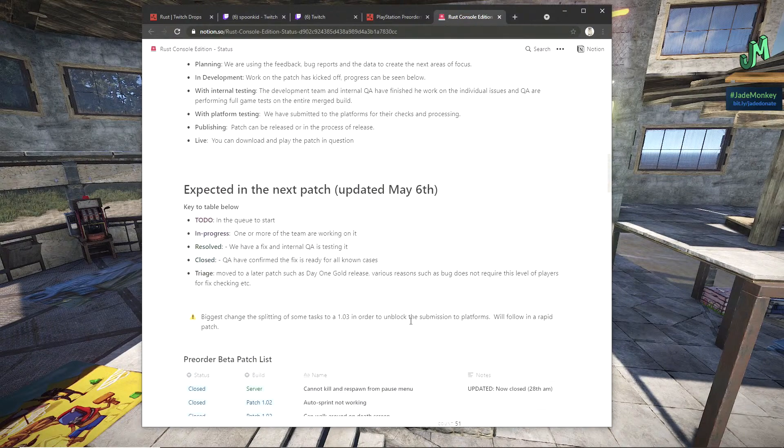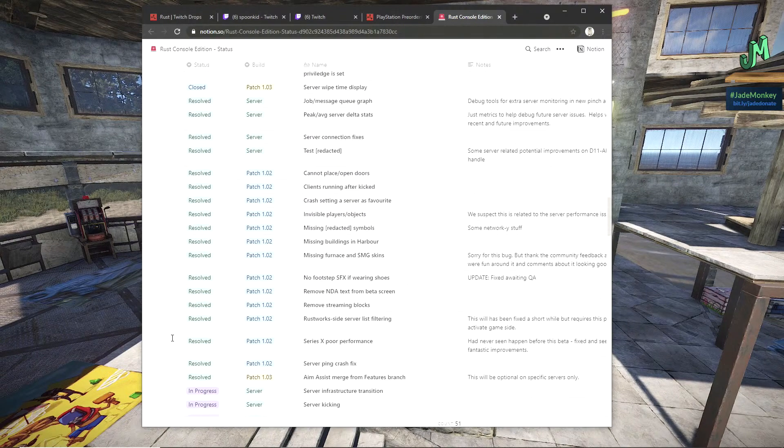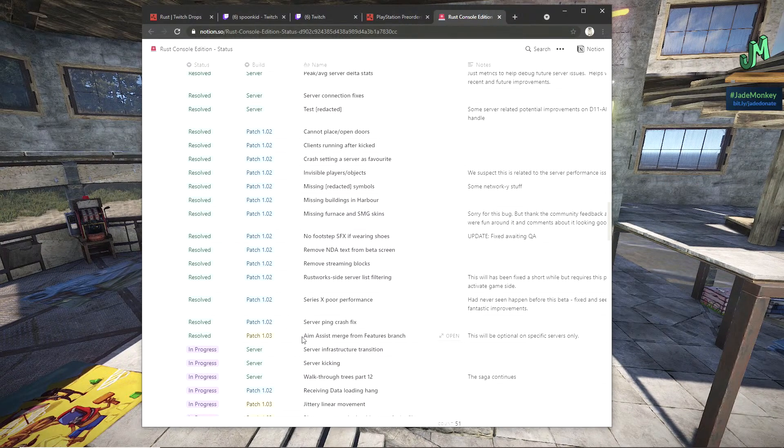We did have that performance hotfix come in today — we talked about desync and we'll see what it looks like. Auto-run is in. Series X had a lot of input lag before, but that's pretty much been cleared up entirely. Regarding aim assist: there are aim-assist-specific servers, but it is not the default for this game. The default does not have aim assist, but aim assist servers are available if you're interested.